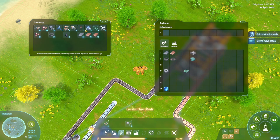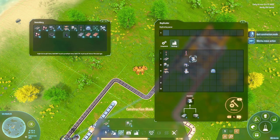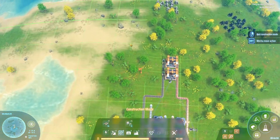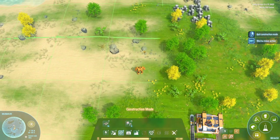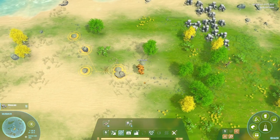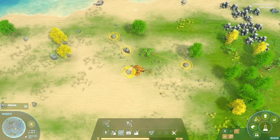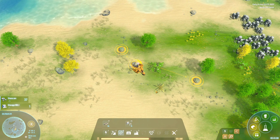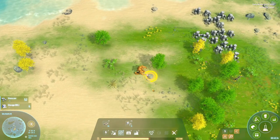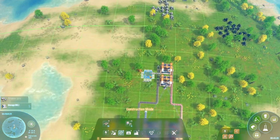We want to take the coils out into storage. We don't have any storages yet, but we can produce five, so let's do that. They take stone as well, so let's go grab some more stone because we're going to need it. There we go, we have some more stone and we also have our first storages.